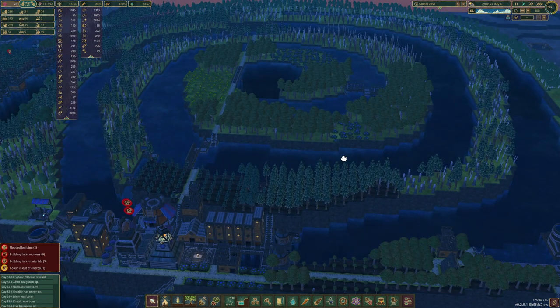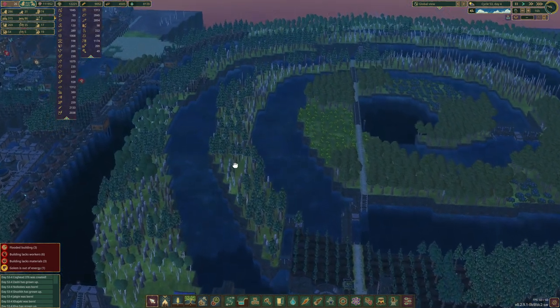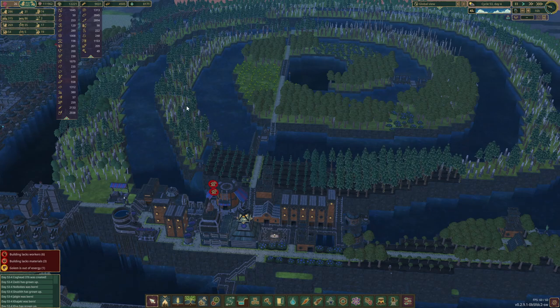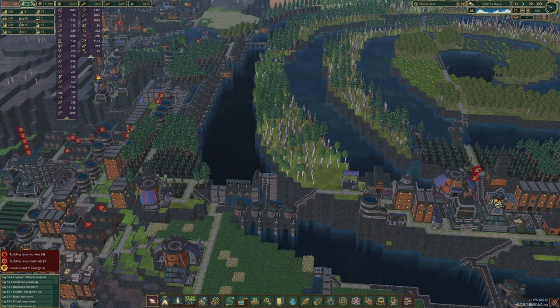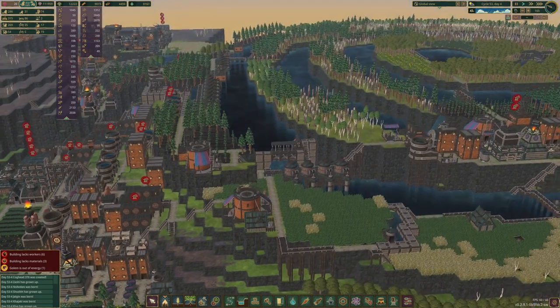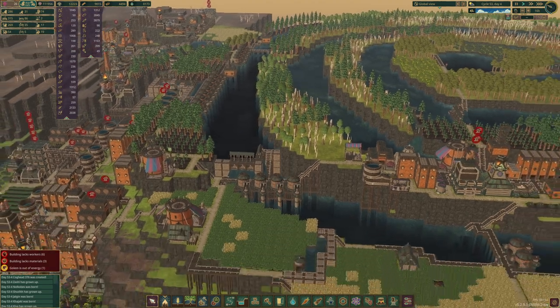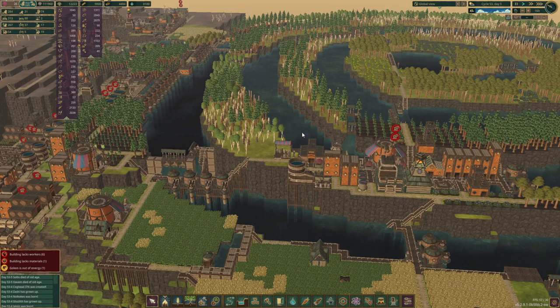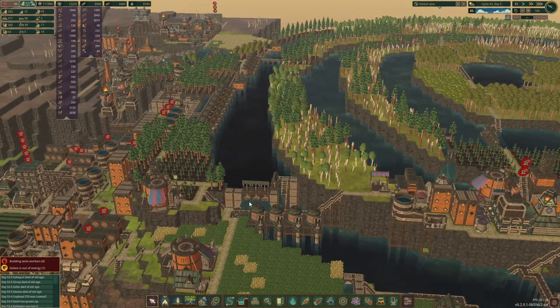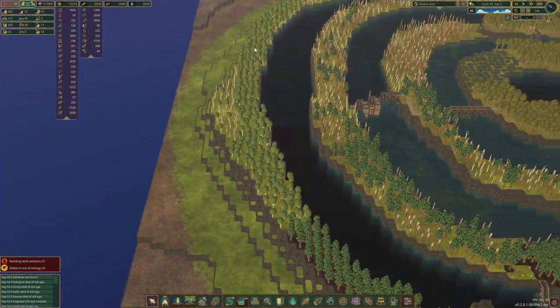It only starts becoming efficient for storage down around here where it starts gaining some depth, and larger dams downstream — this dam only effectively stores up to here, and that's as big as you can make this one without massively terraforming the map.